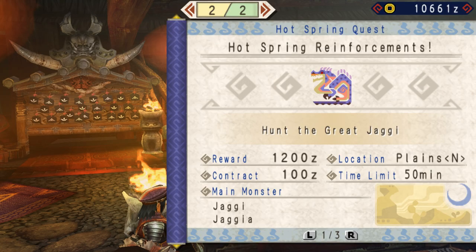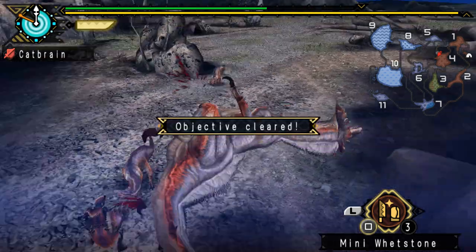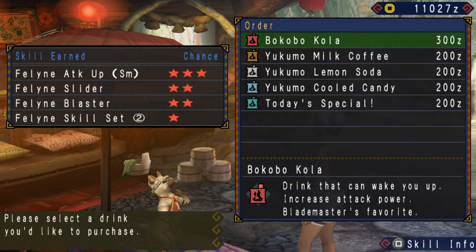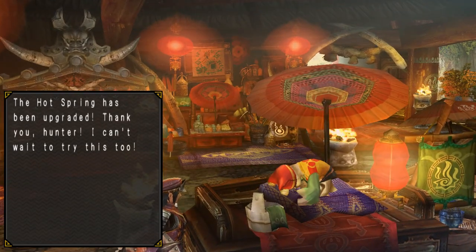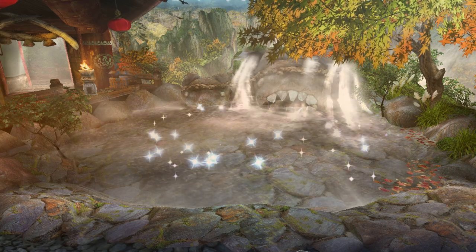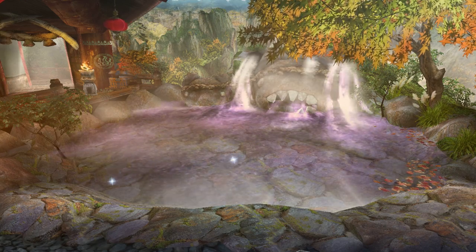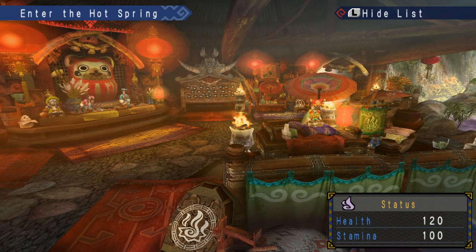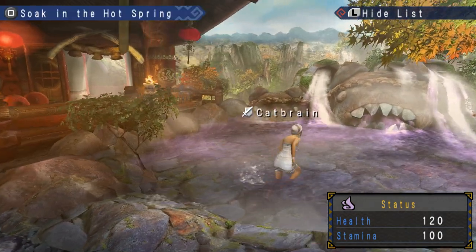In Hot Spring Reinforcements, you'll need to kill a Great Jaggy. You only ever need to clear this quest one time, but the upgrade is permanent. Once you are done with this quest, you should now have unlocked Bokobo Cola, which can increase your attack, and the Hot Spring should now increase your maximum health by 20 instead of 10. Now we can go and fight Bull Drum. Remember to bring some items to help you. For this hunt, I will be bringing 10 potions and 10 whetstones since I am using a melee weapon. Be sure to bring ammunition or coatings if you are a gunner.